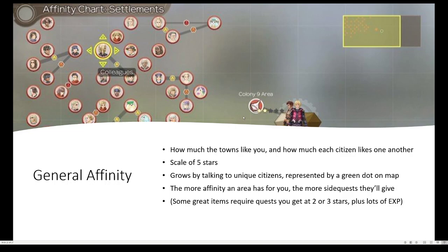General affinity grows more by talking to unique citizens, which are represented by the green dots, or by doing side quests. The more affinity an area has for you, the more side quests they'll give, and in turn the more rewards you'll get. Some great items require you to get at least two or three stars, and you'll get tons of experience for it.